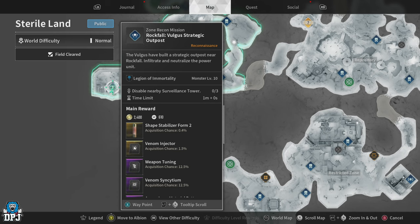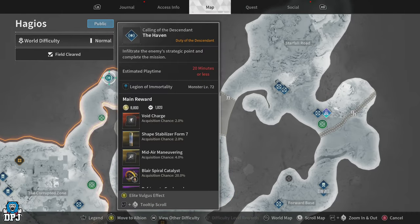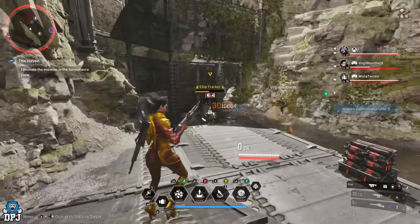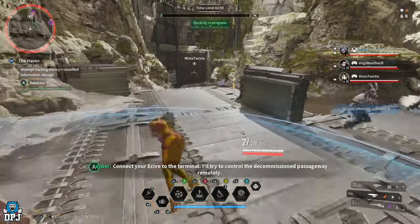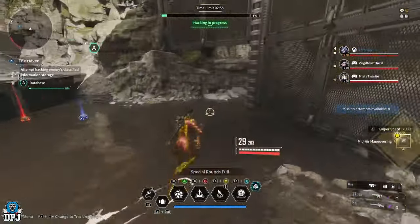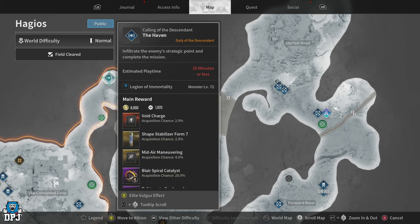There is a better way to get this grapple hook. If you come to Hague, once you unlock this region, there is a mission called The Haven. It takes between 5 and 10 minutes depending on your team. It can be done on hard or normal — right now I'd run this on normal mode with public matchmaking so you can match with a team and run through it easily. It can drop from the main boss in the mission, but there's also an elite halfway through where it can drop too, so it's basically double the chances. The Haven is 100% the best way to get the mid-air maneuvering grapple hook. Run it on normal mode — you get a 4% chance — and you can run through it much quicker.